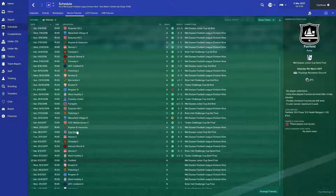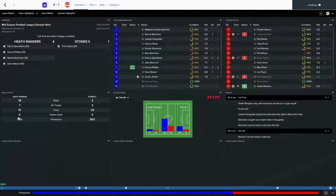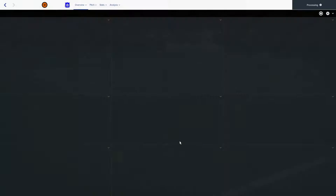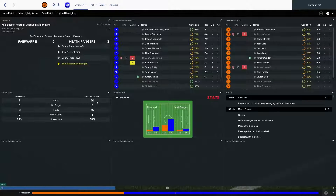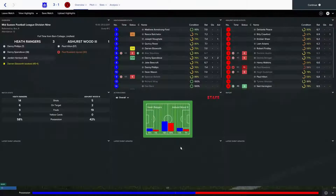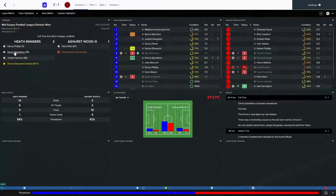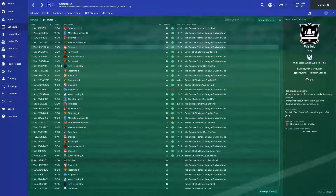So as you can see, we played in the Mid-Sussex Junior Cup quarter-final, and we beat Stones 2 four-one. Danny Spendlove, Danny Phillips, Reece Batchelor and Dean Mason scored. 70% possession and eight shots, seven on target — a real good result. Then 3-0 against Fair Warp 2: 20 shots, nine on target, 68% of the ball. Then Ashurst Wood 3, that's 3-1: 14 shots, six on target, 58% possession — slightly less. Danny Phillips, Danny Spendlove and Jordan Harrison getting the goals there.